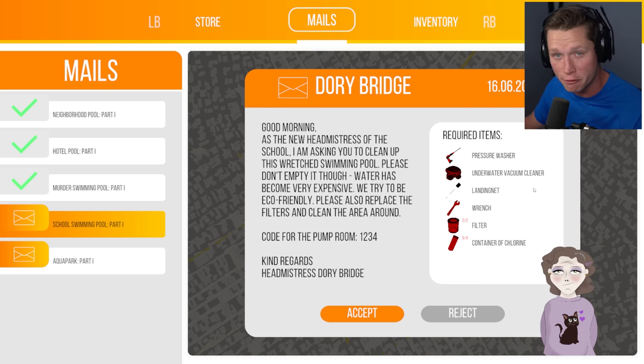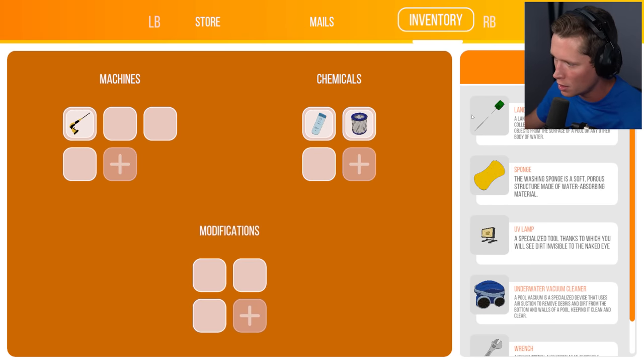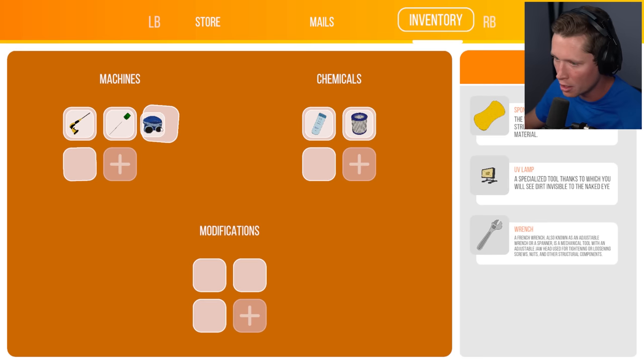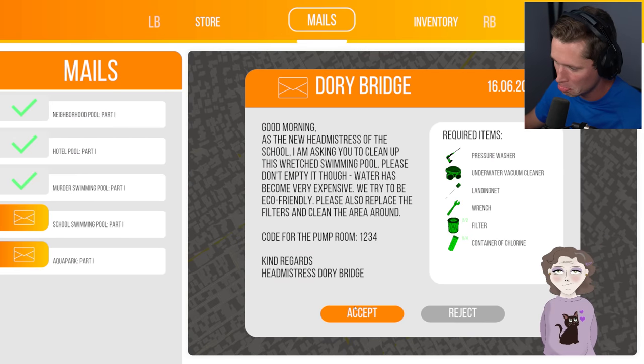We need a pressure washer, underwater vacuum cleaner, landing net, wrench, filters, and containers of chlorine. I think most of that we already have. We're definitely going to bring the chlorine, filters, pressure washer, landing net, underwater vacuum, and wrench. Beautiful — I think we're all good to go to accept this job.